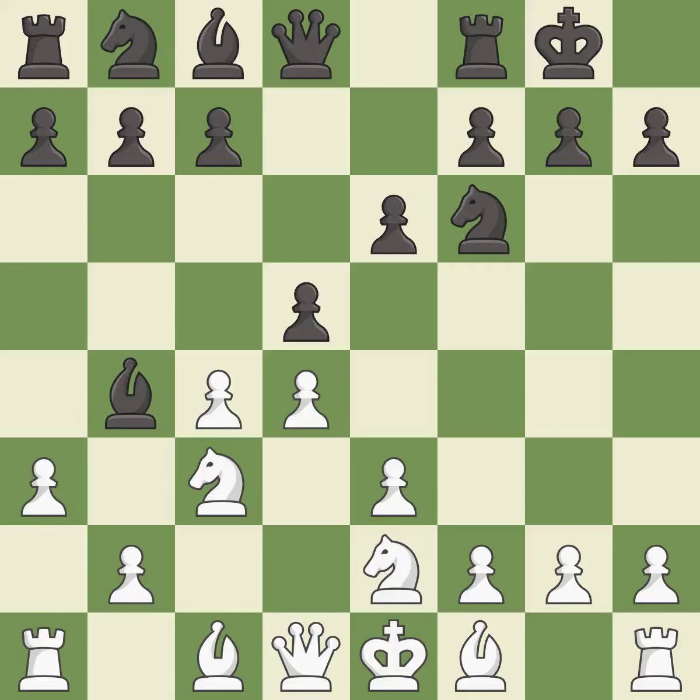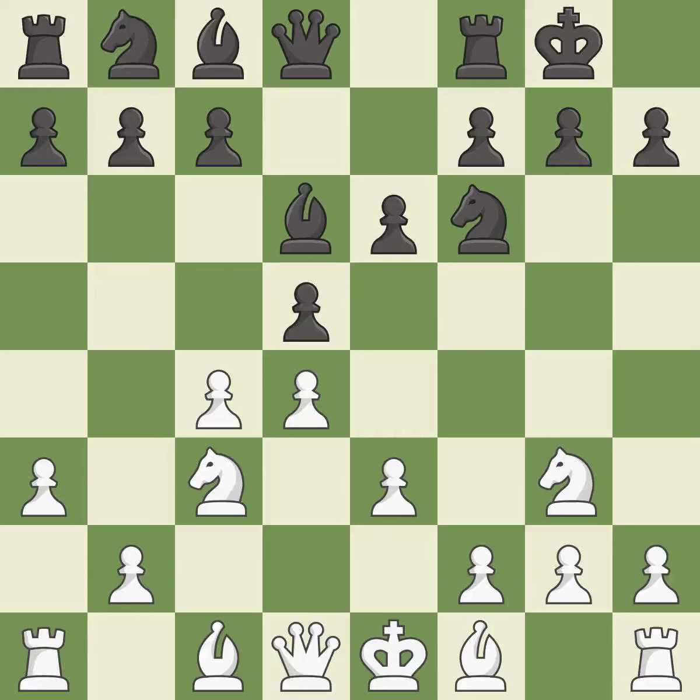a3 forces the bishop to decide: exchange or retreat. Bd6 retreats the attacked bishop to the center where it controls the e5 square. This defends a pawn that was under attack and had no defenders. This strikes at the center with a pawn, fighting for space. After all captures, this is an equal trade.